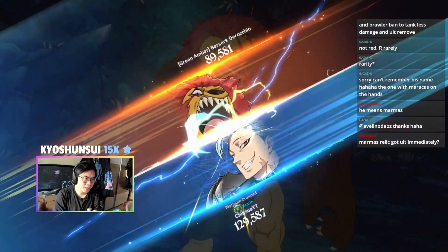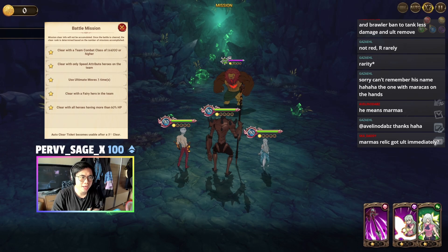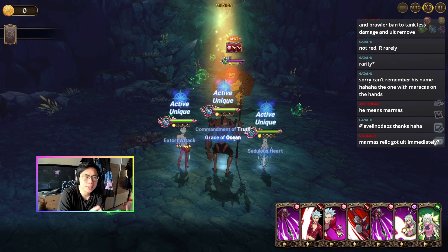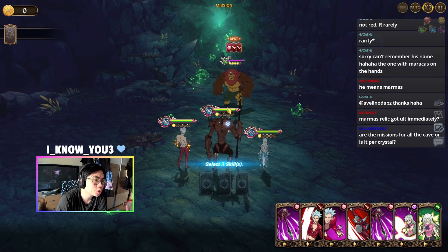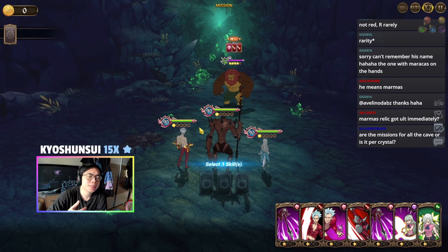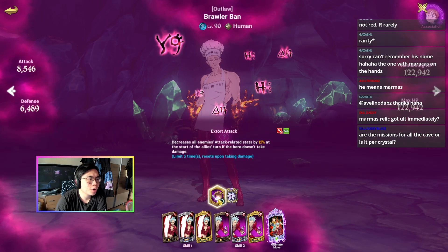Moving to the fourth stage. I still have ult gauge food — I forgot to change, but let's see if it works. The basic thing about this team: first of all Gallant taunts, so he's always getting attacked. And Barn — when he doesn't take damage — decreases the attack-related stats by 15% per turn, up to five times.